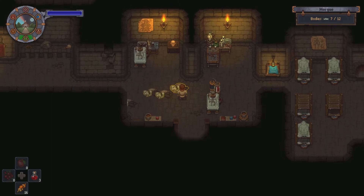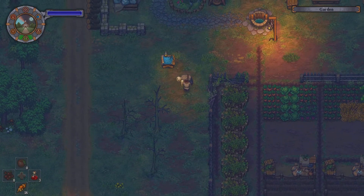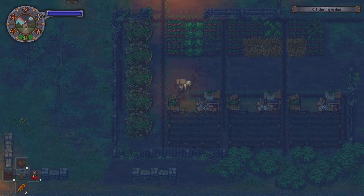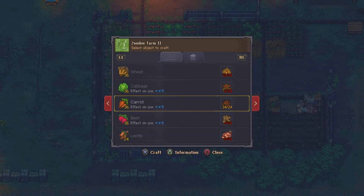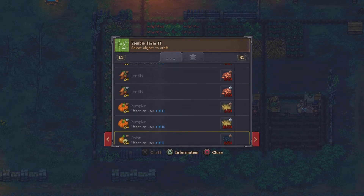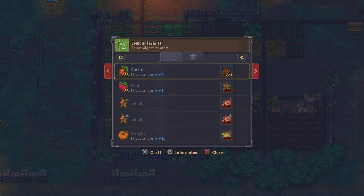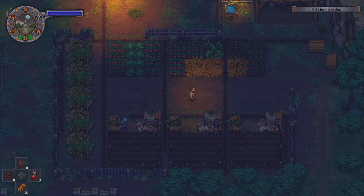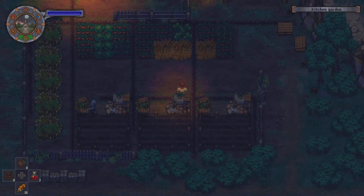Got my zombie armor going. I'm going to put two of them right up here, and then I'll figure out exactly how to mess with them here in a while. I should be able to go carrots — take 24 seeds. This one's got silver.